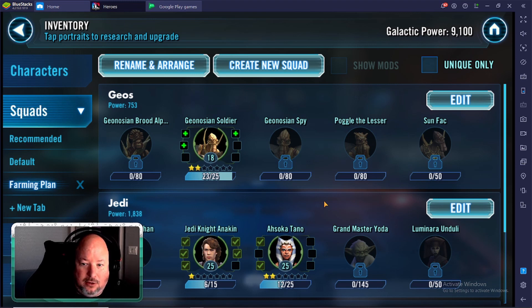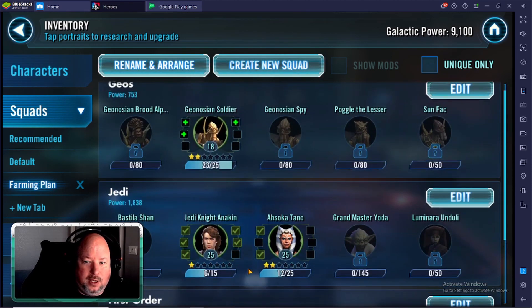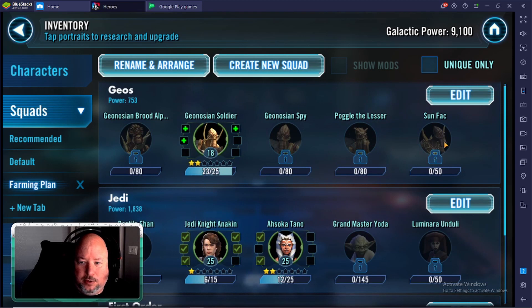Vulture Droid has a really effective reinforcement ability that blinds everyone, so you get a full turn of the enemy not attacking when you bring in Vulture Droid as a reinforcement. If you're also bringing in KRU, he has a stun. Between that you can really control the fight and do a lot of damage. Geos hit super hard when there are a bunch of Geos out there because Spy has an ability that calls all Geos to attack really, really strong. We'll work on Geosoldier first, then Spy and KRU, and Poggle with the unlock.